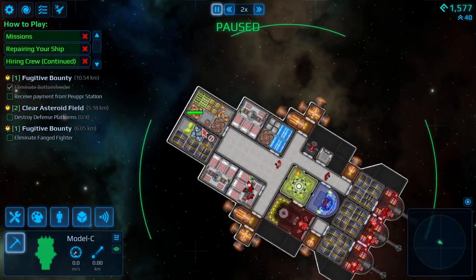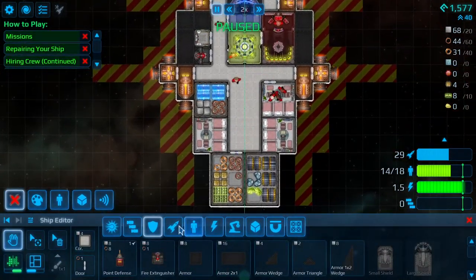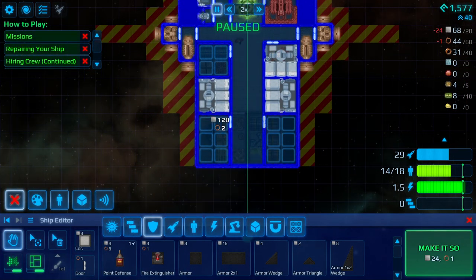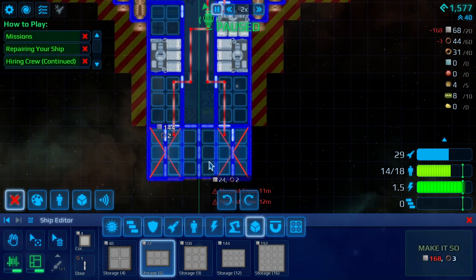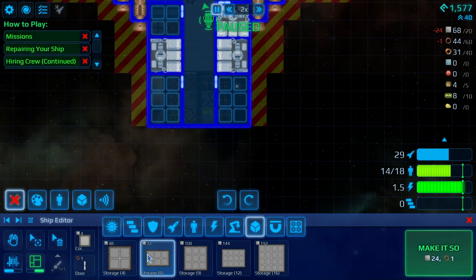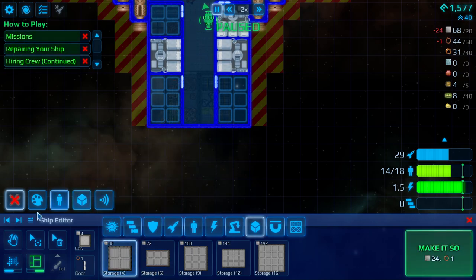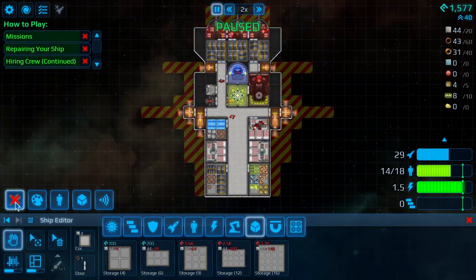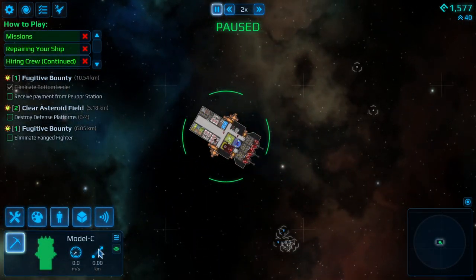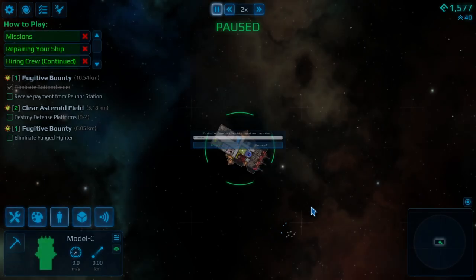We really need to sell the Tritanium — it's not doing us any good and just taking up storage. Do we have enough goods to add another layer of storage? We do not. Let's try mirroring that — do we have enough for one more? No. So we'll make that change and see if we can grab more of this stuff. We'll mark this as a wreck and come back to it.